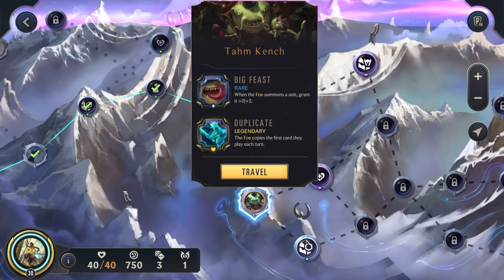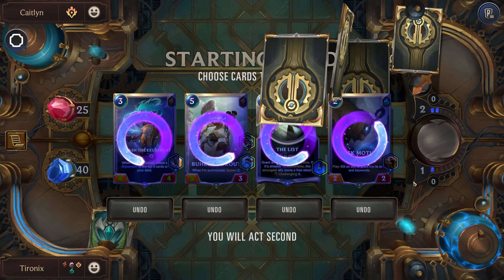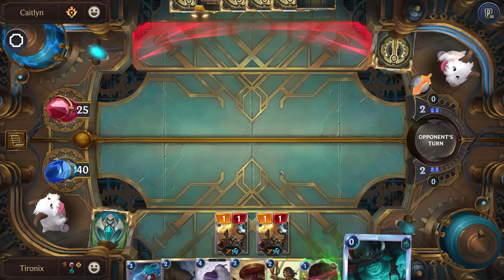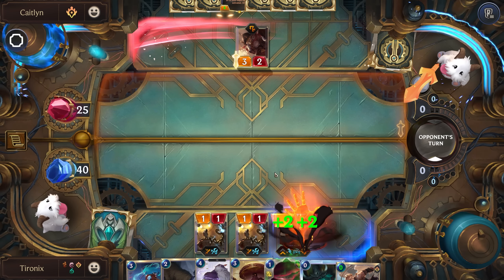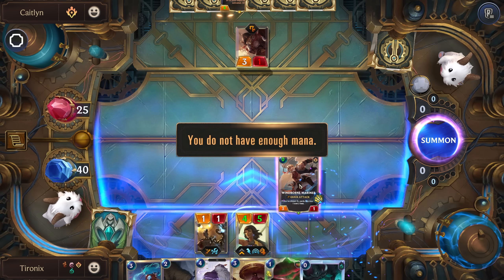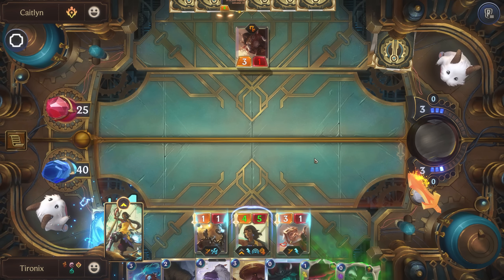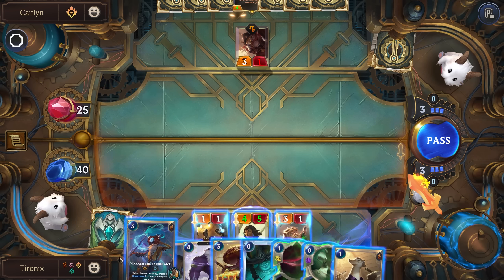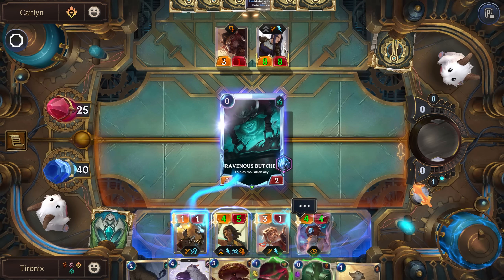Ooh, epic champion — we probably want that. Yeah, Caitlyn with Unyielding Determination. Let's reroll pretty much all of these. I think let's play this right away. Let's just get rid of Caitlyn right away — zero cost removal spell, so good. This will go off twice.